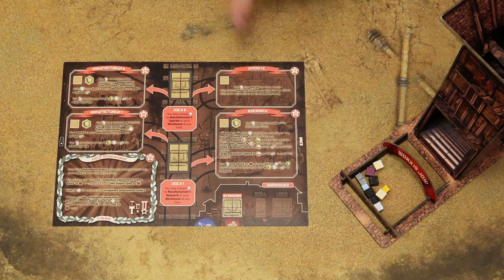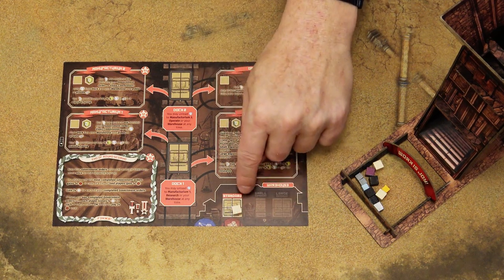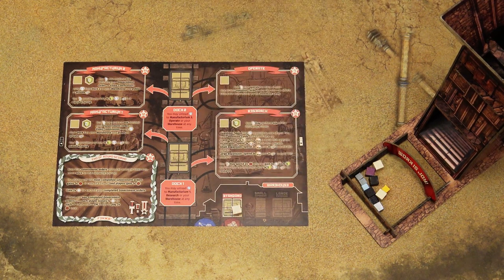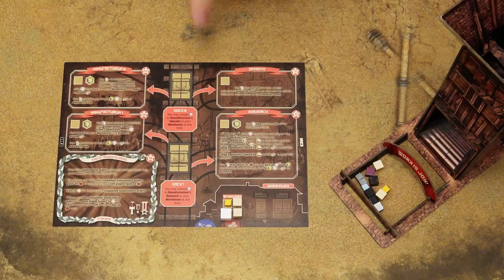Whenever you gain resources, you place them into your warehouse, which only has four spaces at the start of the game. You will be able to extend that warehouse with two additional tiles. If your warehouse is full and you gain some resources, add them to the common pool.